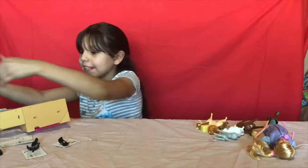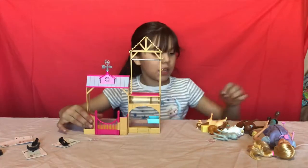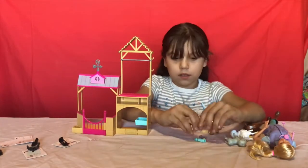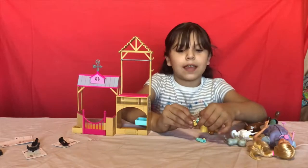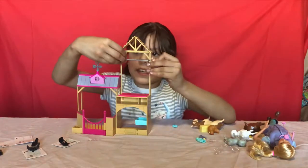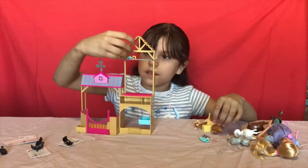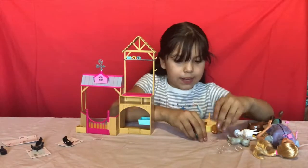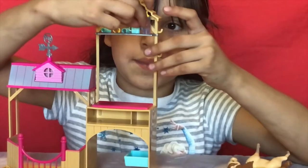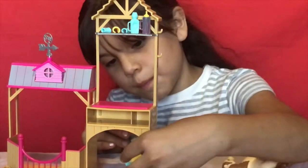Okay guys, here it is — the little stable! Right here we can add in the little accessories that came with it, like the cast and everything else. Right here you put them in so you guys can see — there's something like medicine, and then a food bottle.